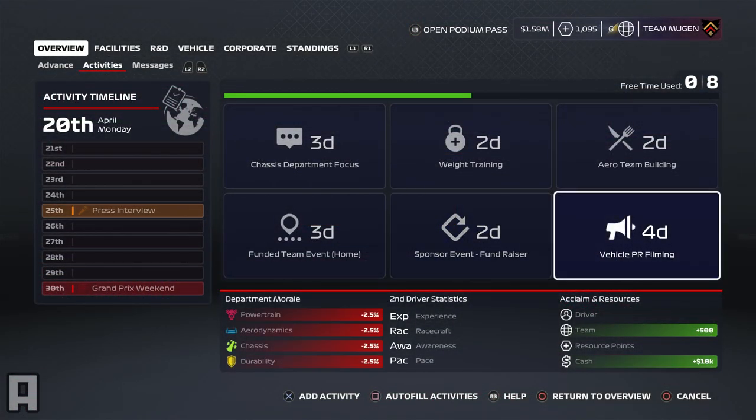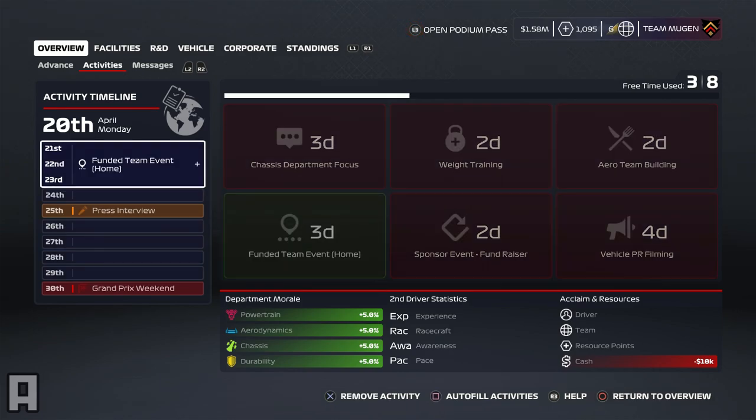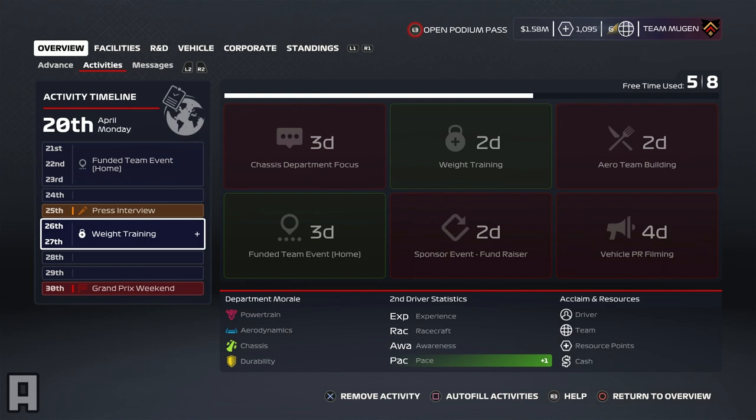Getting straight into today's video, filling the activity timeline. We've got two weeks between the Asian and European parts of the season. So we're going to start off with a funded team event, because you guys know how much I love boosting that department morale. Obviously it's key to getting those upgrades pushed through and boosting the morale of every department. Then we have a one day break before the press interview, and after that we've gone for a bit of weight training, which will increase Matsushita's pace by plus one.